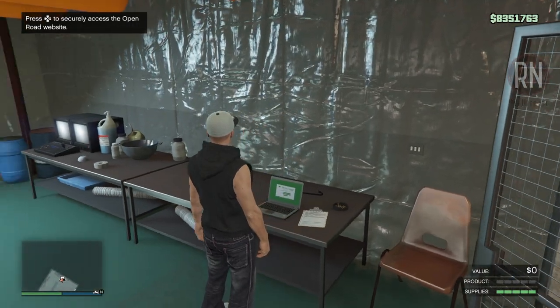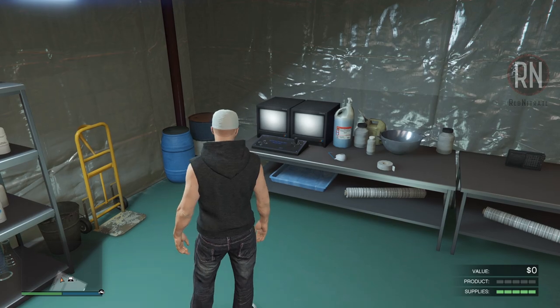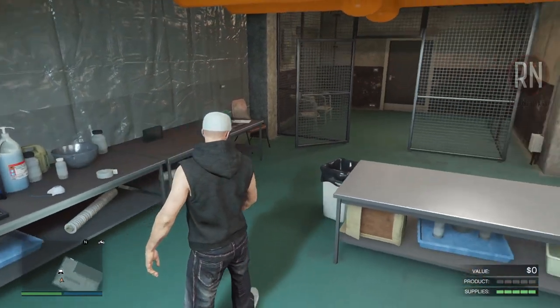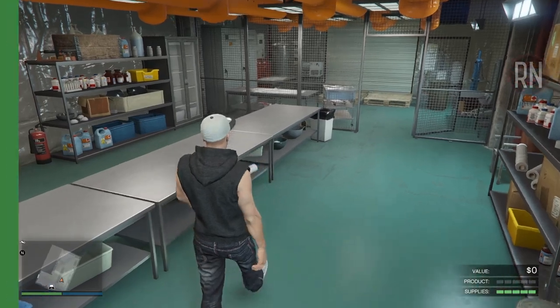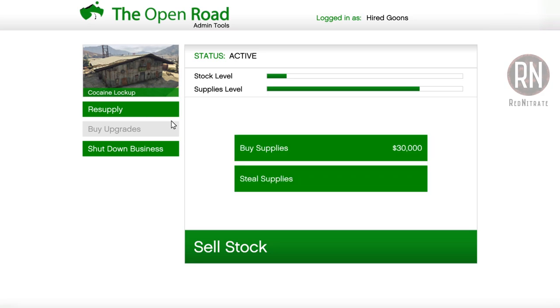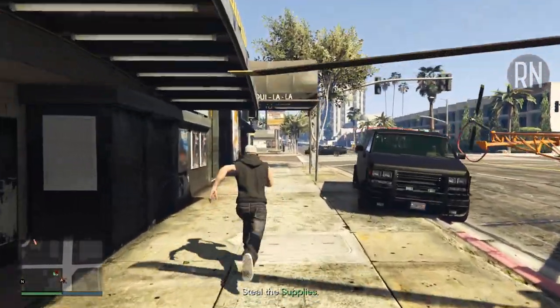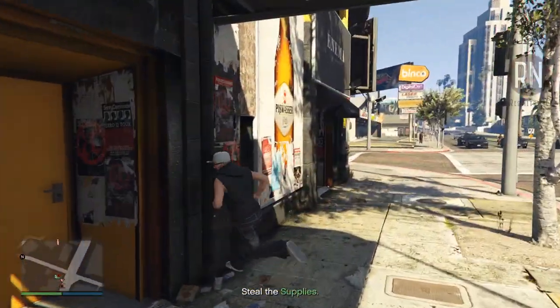After the setup mission, you'll notice you now have a full bar of supplies, which will eventually be turned into product that you can sell. Once those supplies have depleted, production will stop and you'll no longer be earning money, so you'll need to get more. Head over to the computer and on the supply tab you'll be presented with two options: buy supplies or steal supplies. As long as you've got the upgrades discussed earlier, buying supplies is definitely the way to go. However, if you're low on funds, you can steal supplies instead — though the process can be absolutely excruciating, so do be warned.